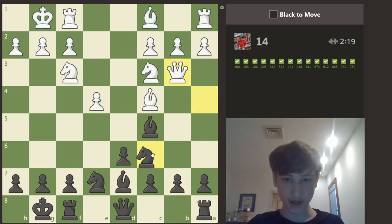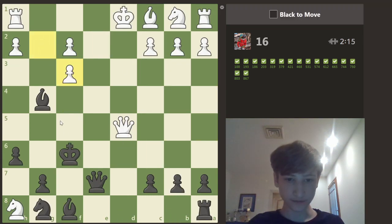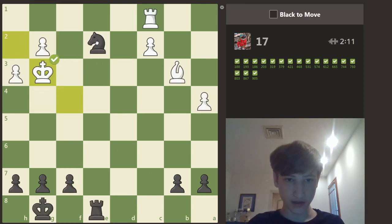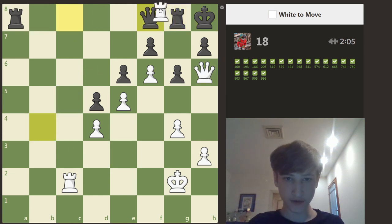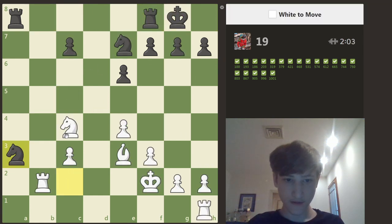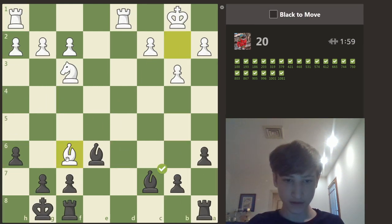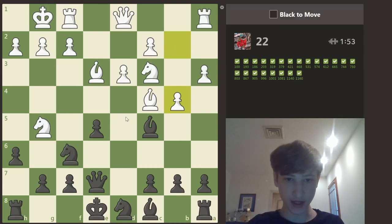Removing one of the defenders of the back rank. 95 h6, queen h7, rook d8 — take the queen, take the rook. H6, now sack everything. Fork! C8, bishop b4 checkmate.